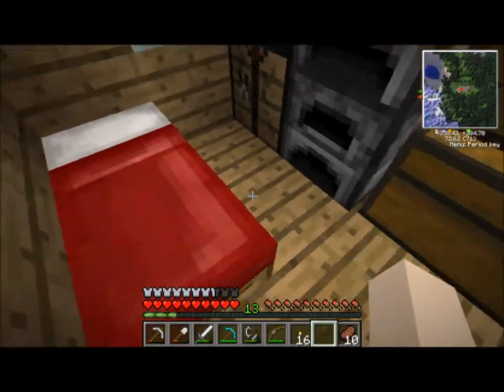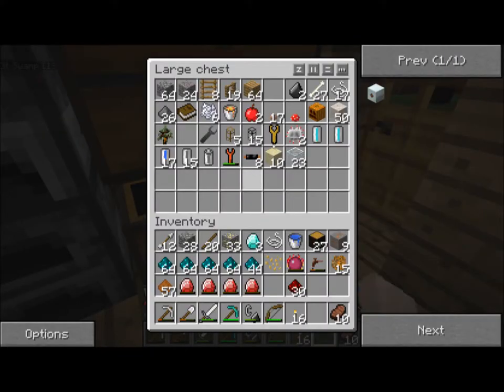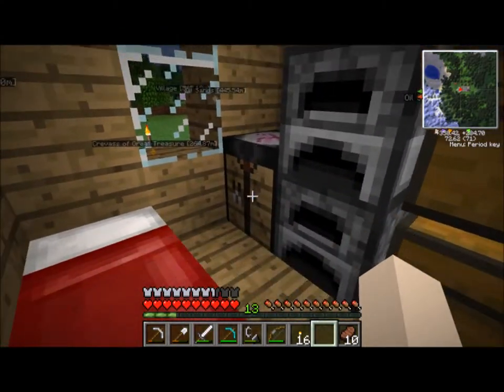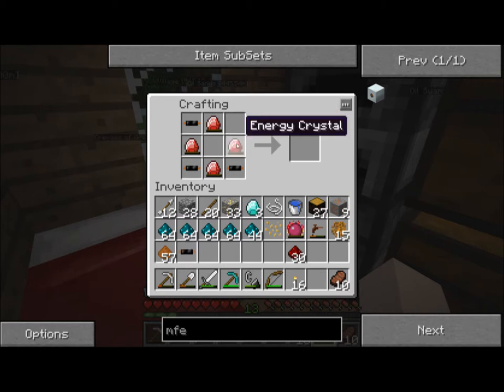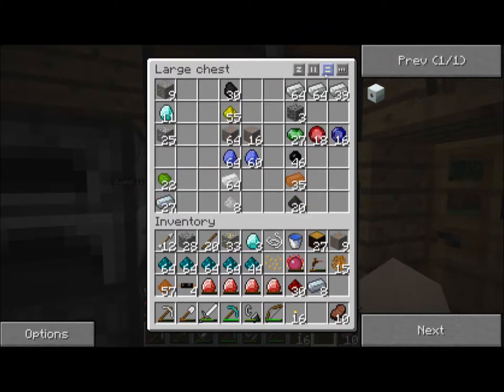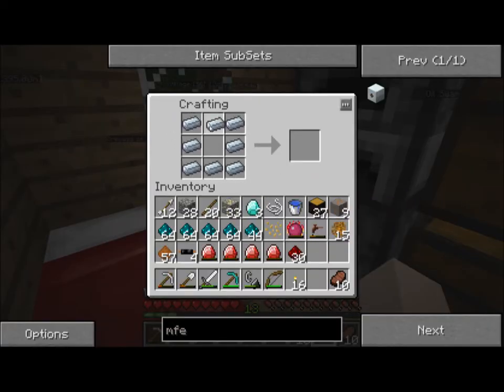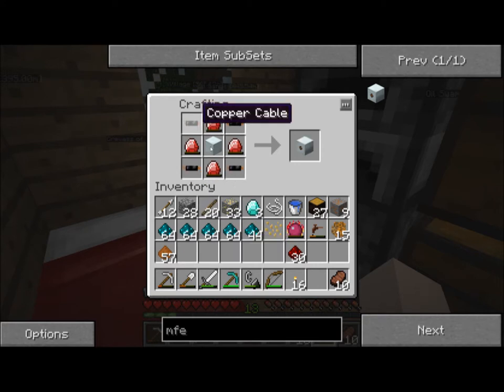We need a lot of redstone. So we need four of these guys, and we need some wires for these — because four diamonds and a fuckload of redstone wasn't enough. Paying the Minecraft tax. We also need a machine block — I didn't even make one of those yet. I'm pretty sure it was eight iron, just like a chest. There we go. So I'll put these energy crystals around, put some of those in, and here's our MFE. I'm pretty sure I can break the bat box without having to use a wrench.